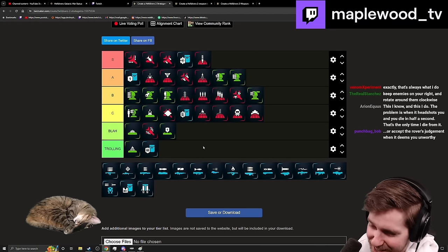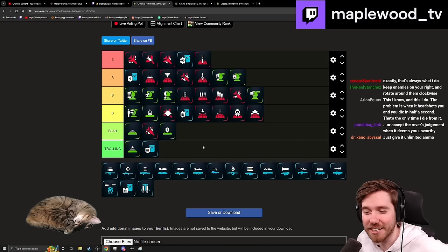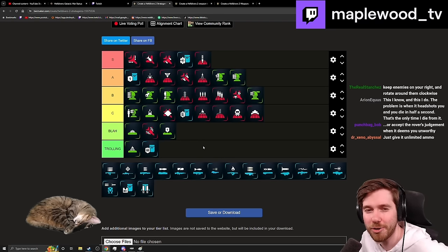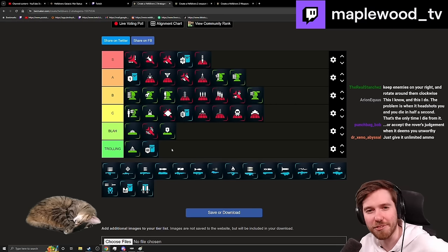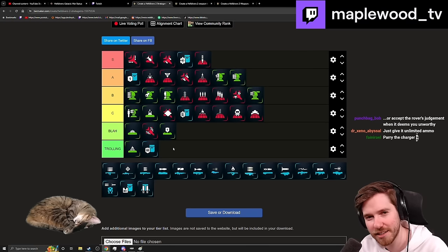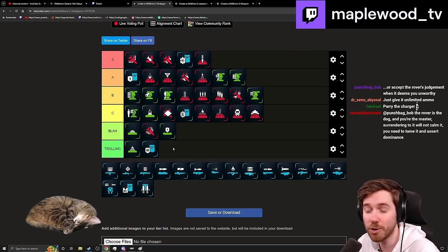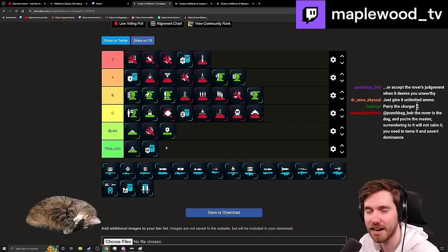The Ballistic Shield is just trolling — it's not a good pick. It doesn't prevent you from getting hit by pretty much anything other than Bile Spewers. You can't reliably know Bile Spewers will be on the map unless you've scouted ahead. If they made it so enemies couldn't hit through it — like a hunter would parry off it or a stalker couldn't penetrate it — that would be really cool, like being a tank. Until then, I cannot recommend it.